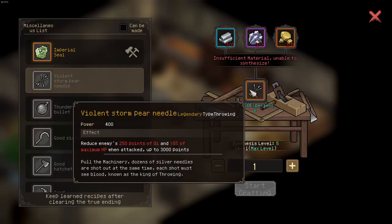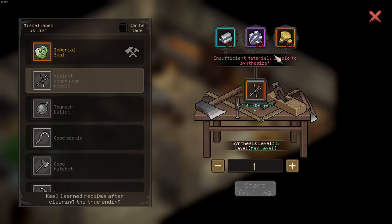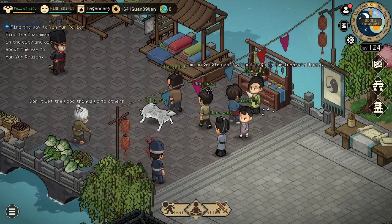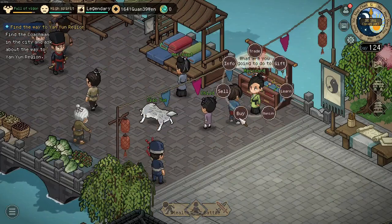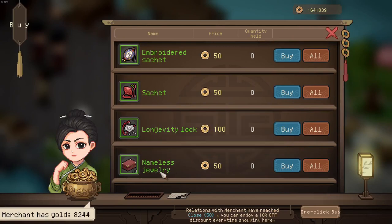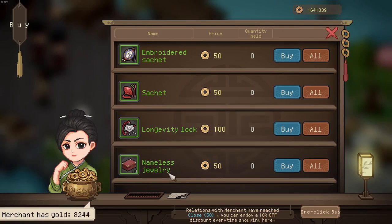We got an overpriced recipe for the best drawable in the game — it's extremely expensive. Additionally, you can now max out the skill appraised accessory. You can buy nameless accessories, or rather jewelry, at the vendor. They will refresh daily, and as such you can now max out that skill.